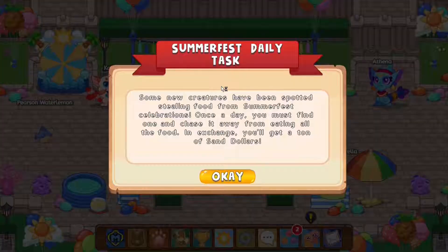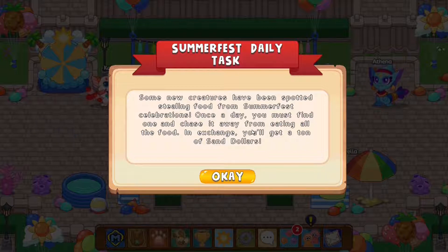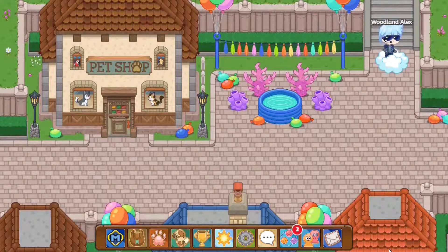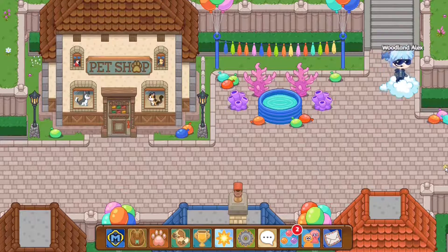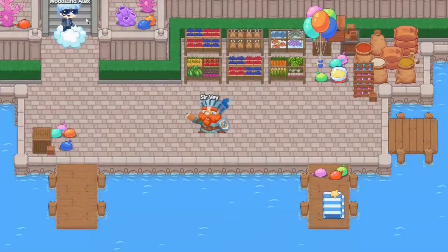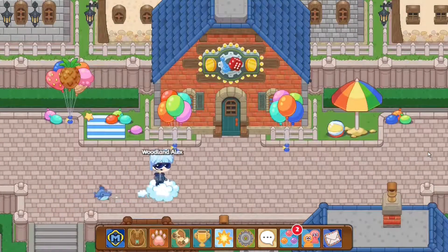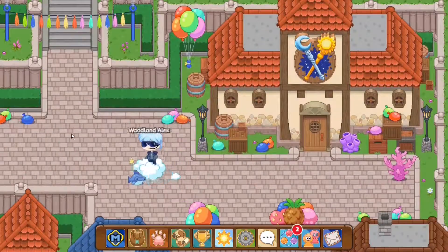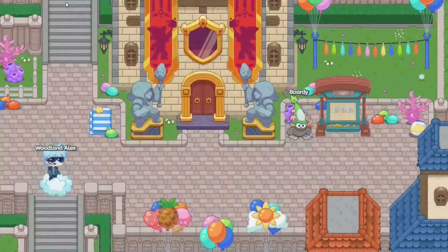The next way is the Dancing Sign. It says some new creatures have been spotted stealing food from Summerfest celebrations. Once a day, you must find one and chase it away from the food. In exchange, you'll get 10 Sand Dollars. What you do is explore around Lamplight Town and search for Aplots. Aplots are creatures which are only available during Summerfest — you cannot find them in any other zone or any other time of the year. They're exclusively available to Summerfest, based on the Prodigy Wiki fandom.